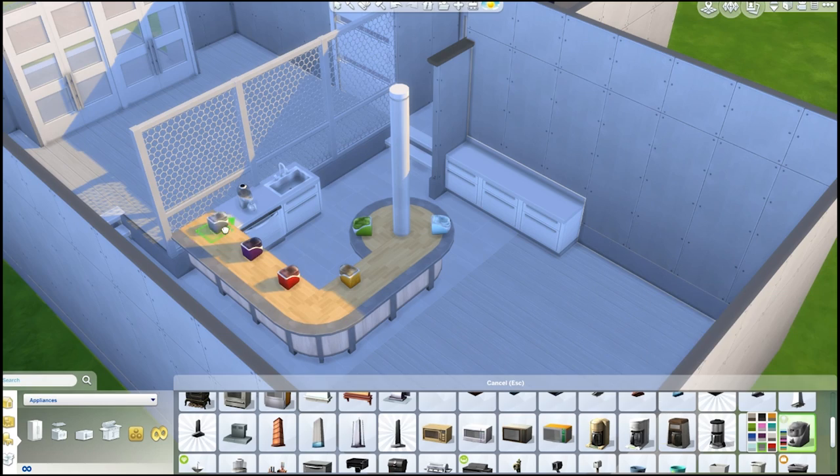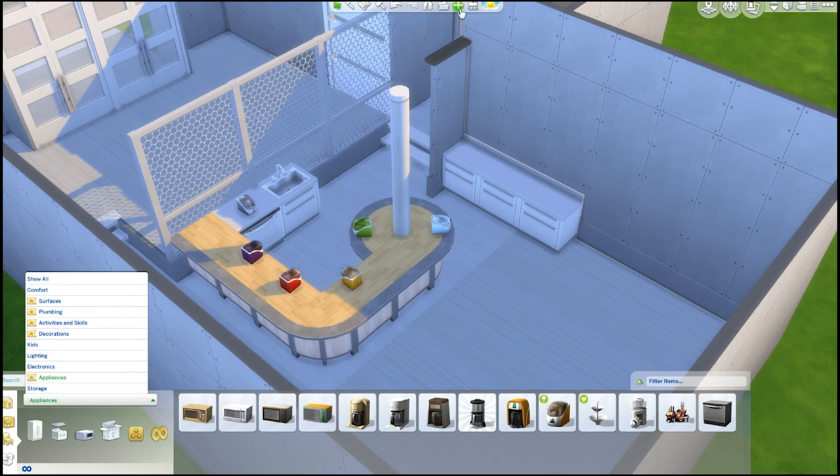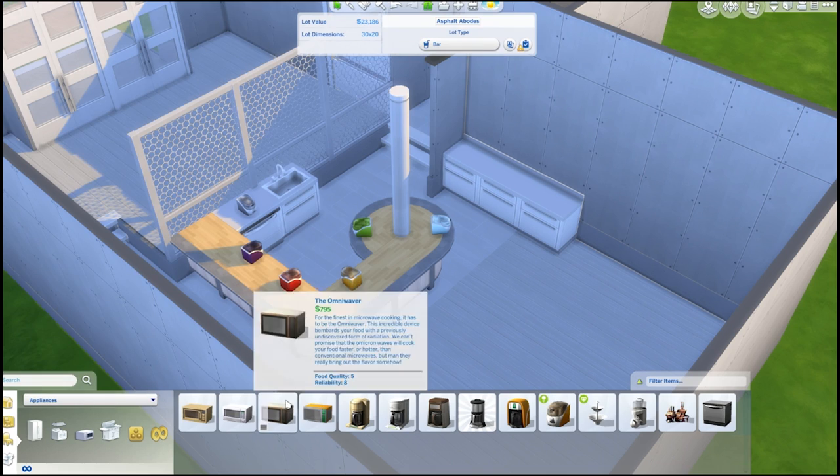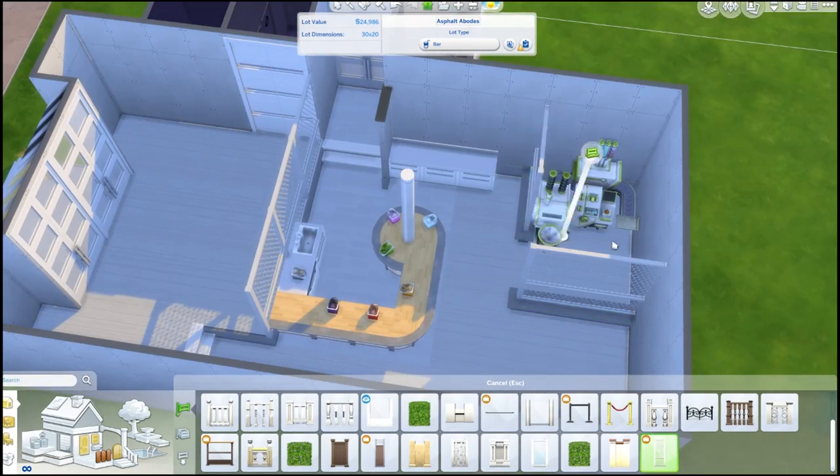We put out the ice cream machines in all different colors of the rainbow to represent all the different flavors that you could create. And the ice cream graphics — if you haven't seen this new stuff pack — are really cool because you can put toppings on your ice cream, so they look really pretty.